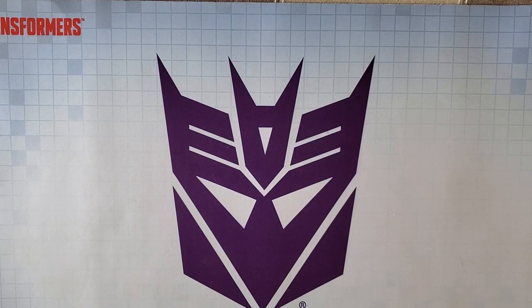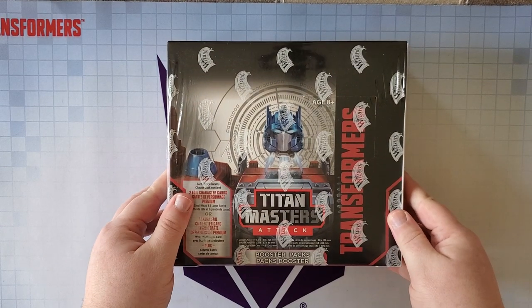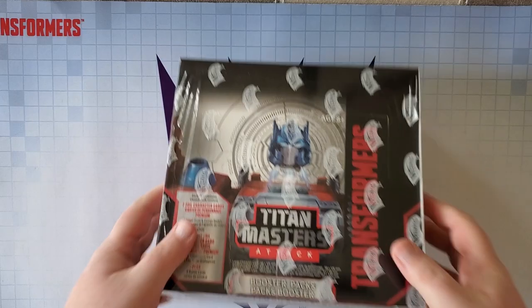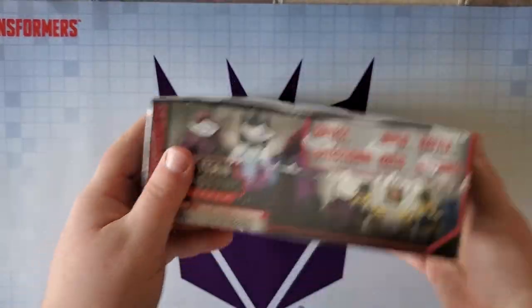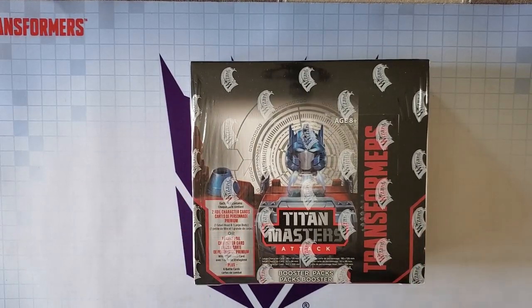What's up everybody? It's Matt and welcome back to my channel. I'm so glad that we're here today to open up a box of Wave 5 Titan Masters Attack. Big props to Wizards of the Coast for getting this out to us — just loving this new set. Look at it. The art on the sides are so good. Optimus's head. Let's go ahead and see what's inside here.